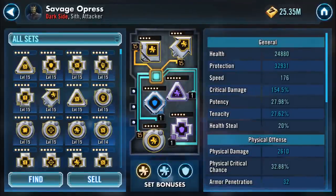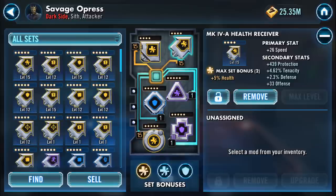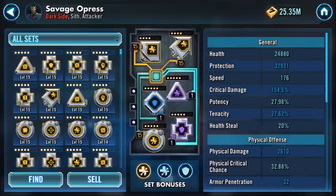I've got a few health mods here that all have a bit of speed on them. A four-dot with 8 speed, another four-dot with speed - so there's 26 speed there and 8 speed on his protection, which means at the moment he's running at 176. However, there are three mods all on one.